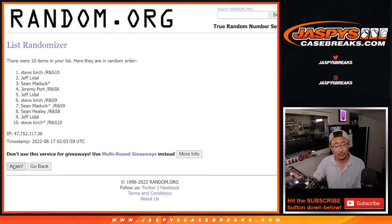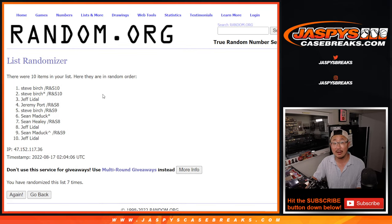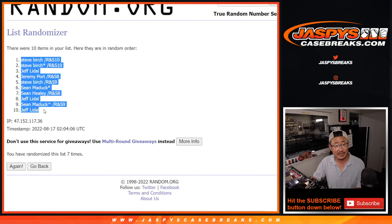Randomizing 7 times for names: 1, 2, 3, 4, 5, 6, and 7th and final time. We've got Steve down to Jeff.